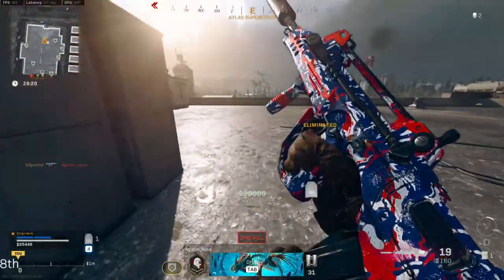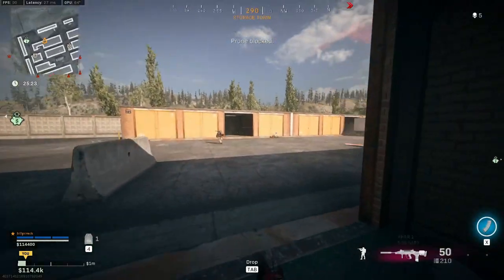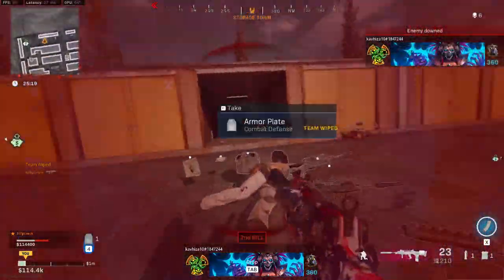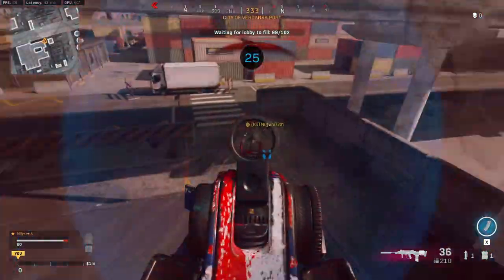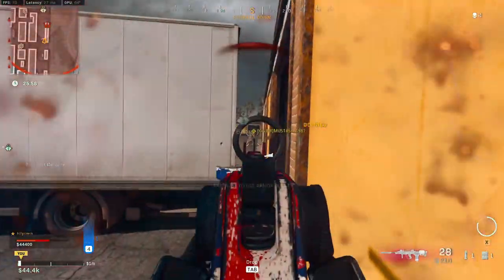Now moving over to the underbarrel, we are of course taking the field agent grip. This helps out with your horizontal recoil control and your vertical recoil control. As mentioned earlier on, we will be making up for that barrel here. This does hinder your firing movement speed and ADS firing move speed, but ultimately we really need to get that recoil under control.